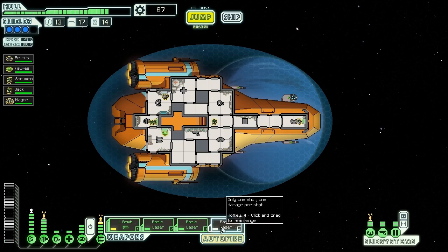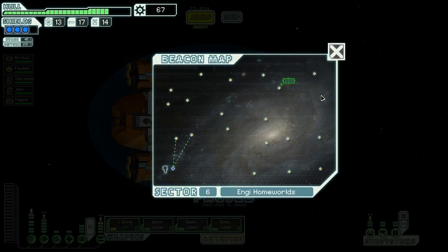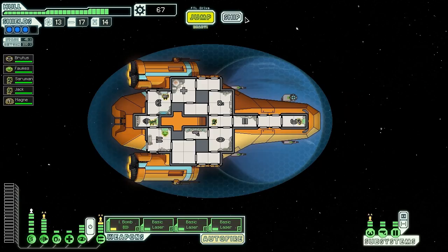Hello once again everyone, VanguardOfBalor here with another episode of FTL on board the VSS Treason. We've been going pretty well so far — we've managed to get up to Sector 6 with a fairly impressive arsenal of 3 gear.